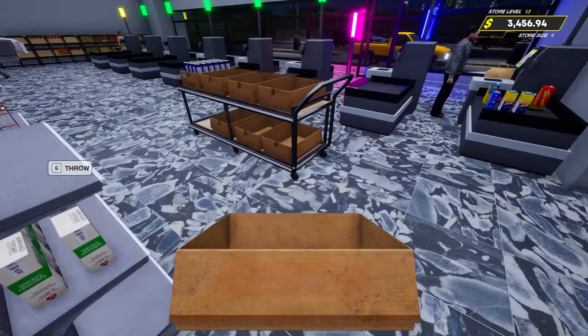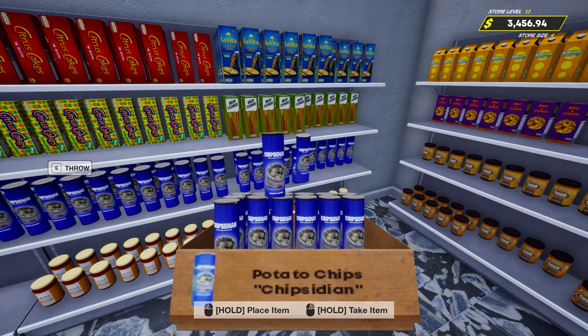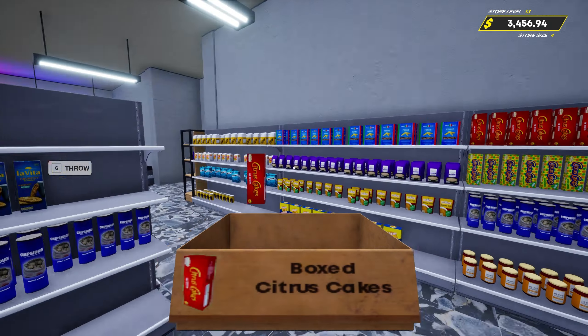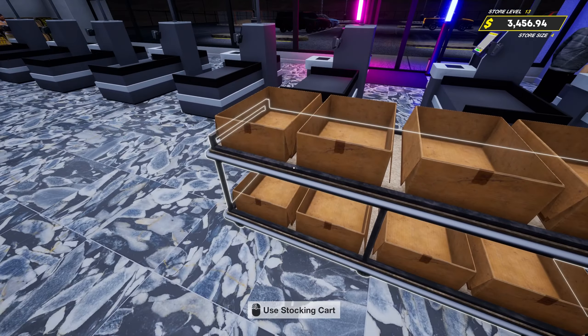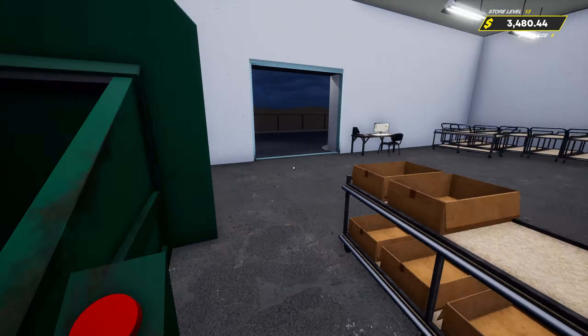I guess we're going to use a box and a half without having to put them on any other shelf, so that's not too bad. Yeah, let's just do this. We could probably get rid of this too, yeah definitely. And then these even. There we go. Add one extra shelf, we got two more cleared out.